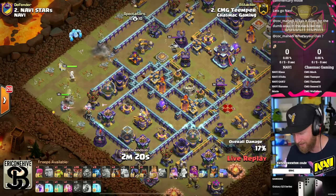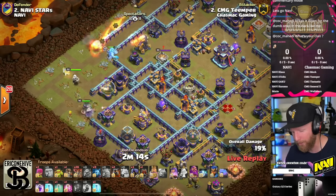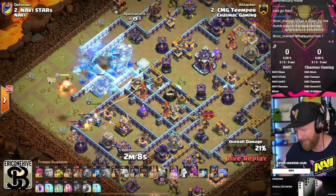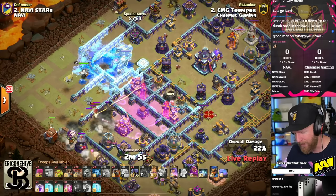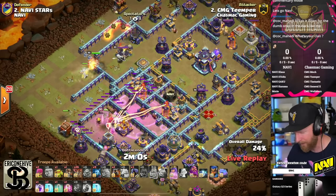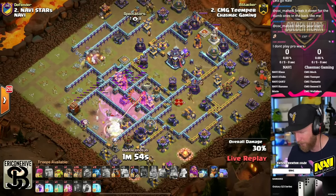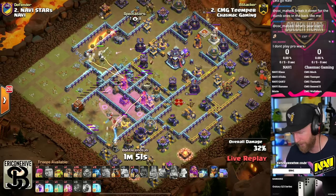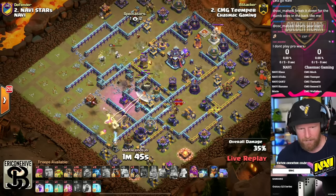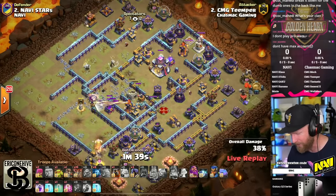Definitely out of the ordinary for what we'd typically see for a skele-donut on this style of base. With the skele-donut, one of the key things we're looking for is to set pathing. What that actually means is we've created a hole in the middle of the base, and we need the heroes to take out all the defenses from the edge of the base to that hole. The log launcher does a fantastic job running down the multi-inferno, and the queen picks up the scattershot — now there are no defenses from the edge all the way to where that hole was punched out.